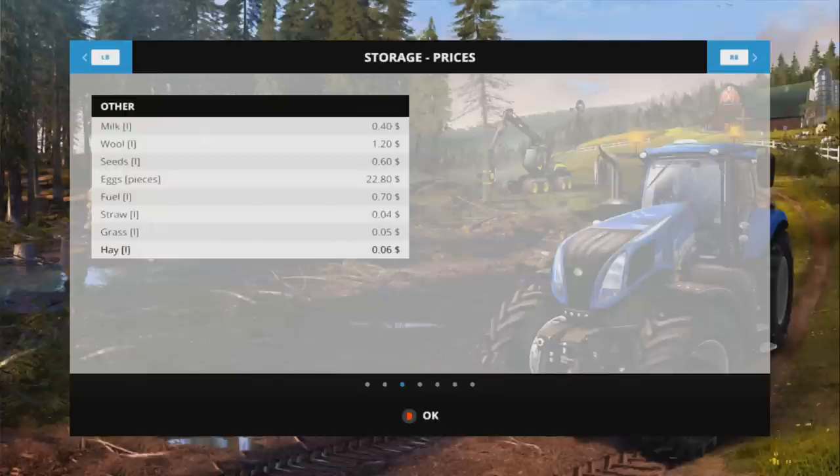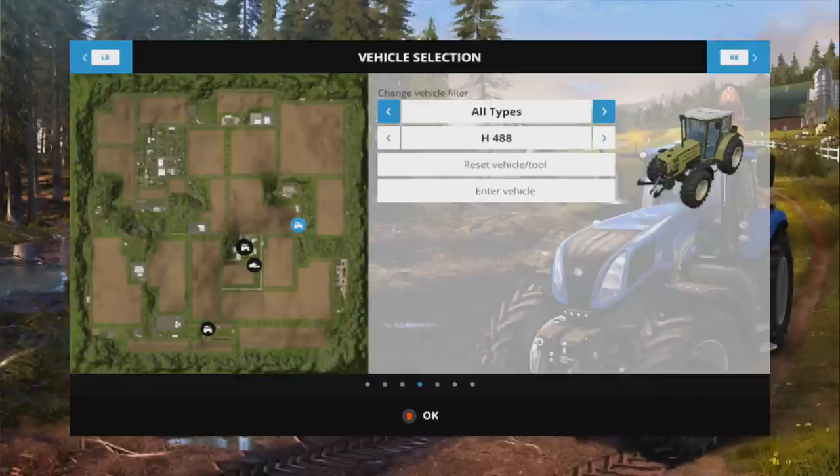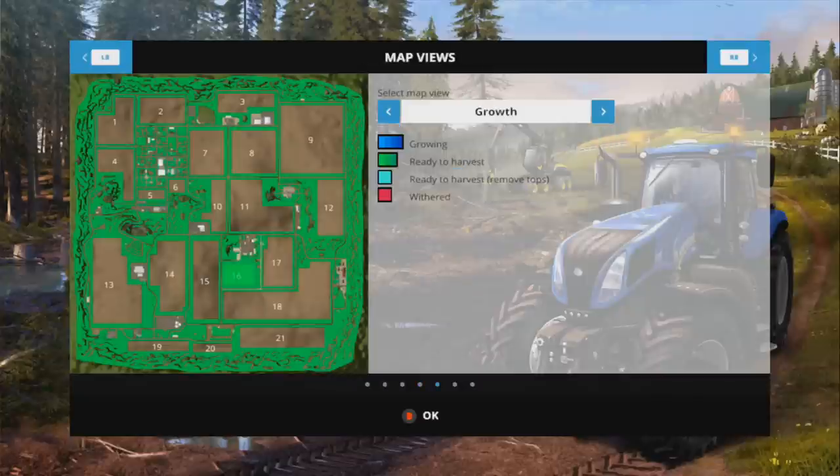We're not exactly sure what all the prices mean but we think that's what you get paid. Eggs - you get $22.80 a piece for eggs. Do we need to be in the egg business? That's got to be what all that is. Seeds is what you get charged per liter, fuel is what you get charged. Those are your prices - what you're gonna get paid for milk, what you're gonna get paid for wool per liter, and seeds to fill your tractors.